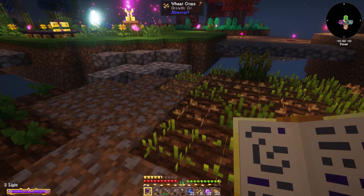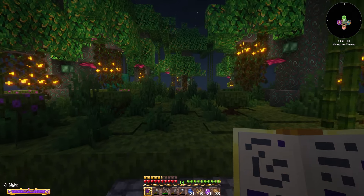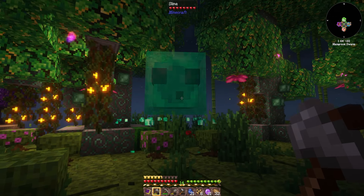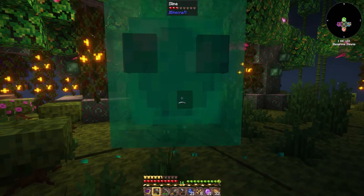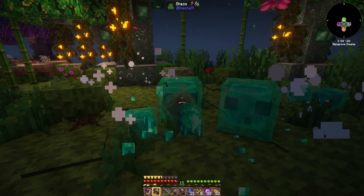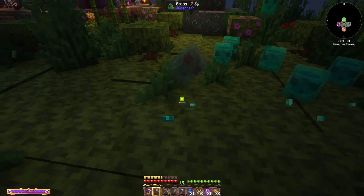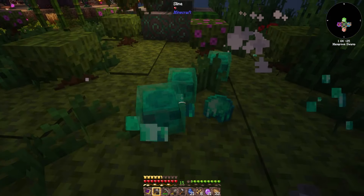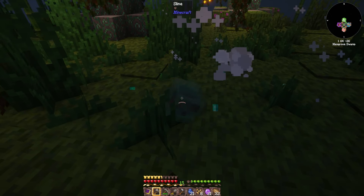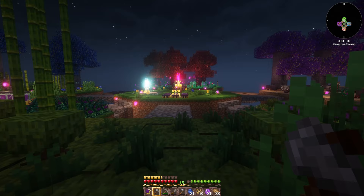I can hear a slime over here. So this is technically a swamp because it's a mangrove swamp - they can spawn slimes but I haven't seen one before. Oh that means I can craft more leads because I lost the leads when my sheep despawned. Yes, that's awesome! And slime balls could come in handy for other things - maybe spells. Yay, we've got a new block either way. That's so good.